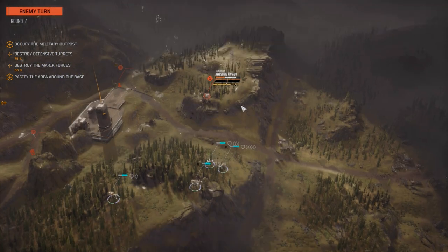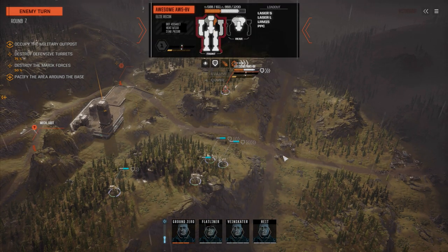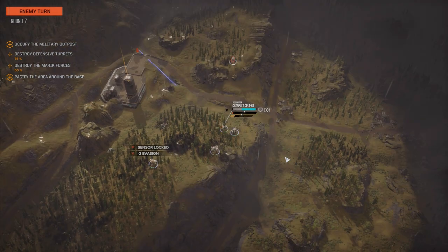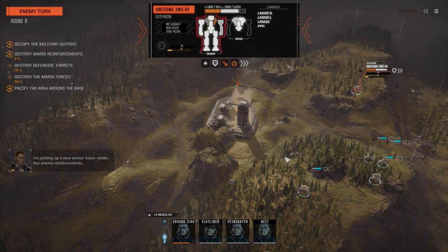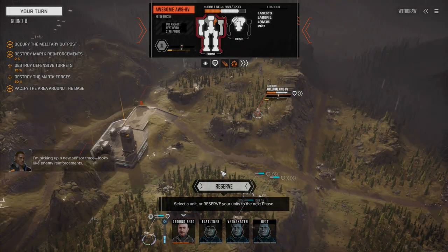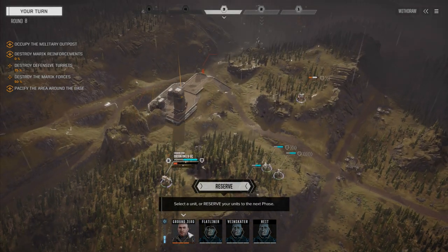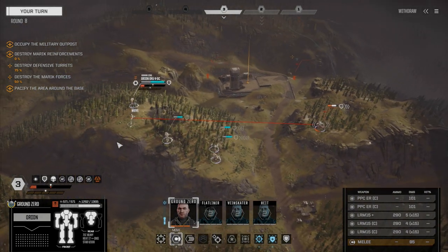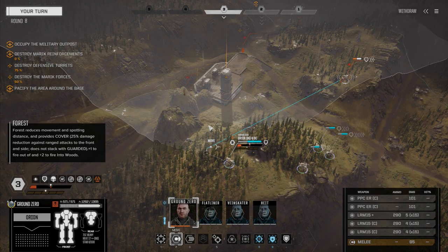We've got to finish these guys up fast. Where did the reinforcements come from? Probably back here. We've got to finish before they show up. Let's remove the Awesome first. Good chances to hit — using these guys and going for a torso hit. Both those PPCs missed again — there's got to be something going on there. Let's step down here and fire everything on this guy — that was a torso hit. There's the destruction of the torso, and a head hit. He's unsteady — we should be able to knock him down.